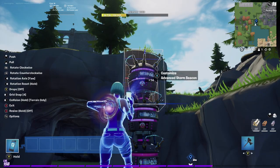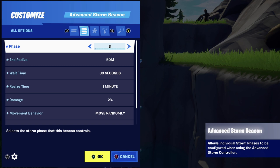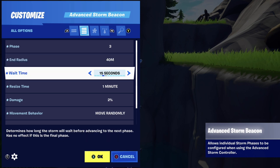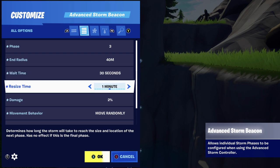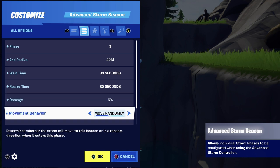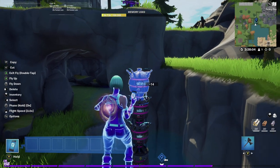Copy another storm beacon and change it to Phase 3. From 50 we're going to drop the end radius to 40 — you may even want to go to 30, that's up to you. Wait time I'll keep at 30 seconds. Resize time I'm going to drop from one minute to 30 seconds to start speeding things up. For damage I'm moving it up to five percent now, because I really want people to know that storm is serious. Move distance maximum you can keep at 20 for this storm circle.